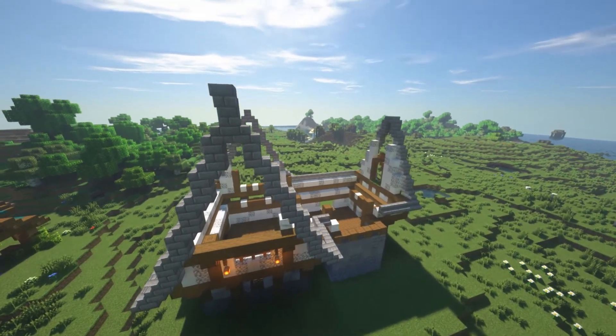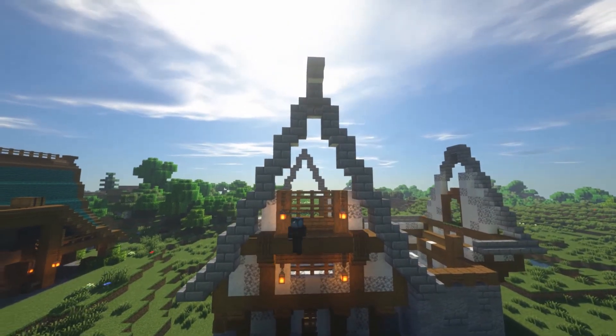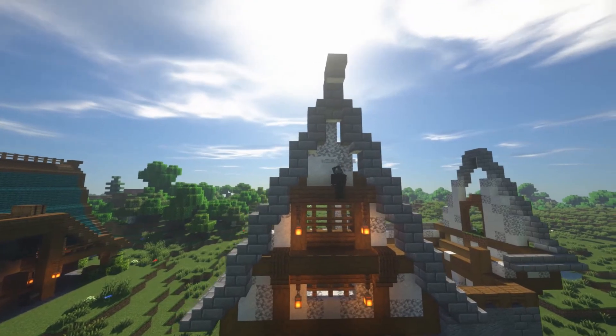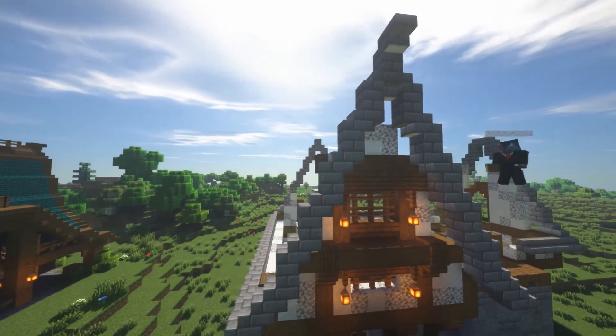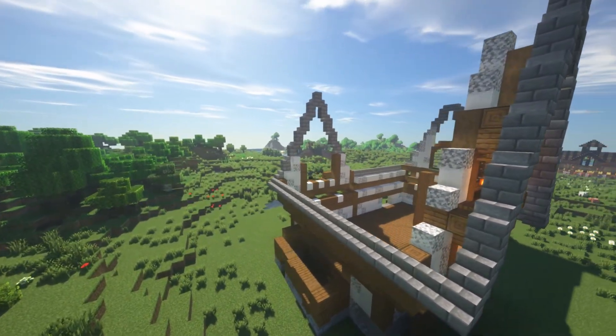I'm adding in stone brick right here to act as a little fascia and trim for the build, so the roof is going to stand out more and contrast with the warped planks we're going to be adding in. Small details in large quantities can really transform a build.